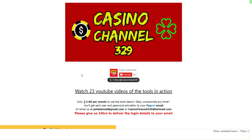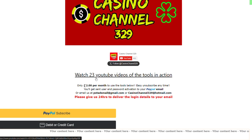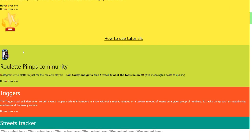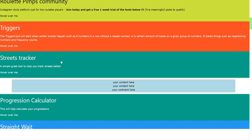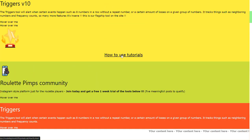The link for this tool is going to be in the description of this video. You'll see my logo, Casino Channel 329. You can find my Twitter page right here. And over here you've got tutorials. Soon I'm going to make tutorials on how to get started with these tools and how to go about them. To use these tools only costs you two pounds per month. You can use all these tools right here.